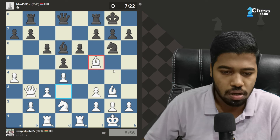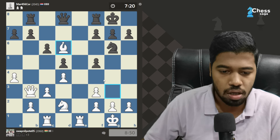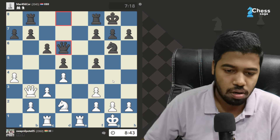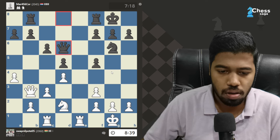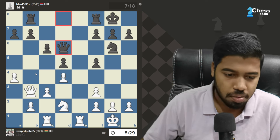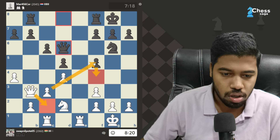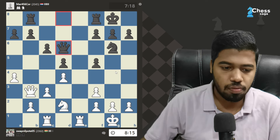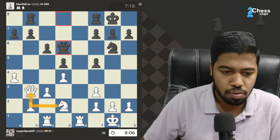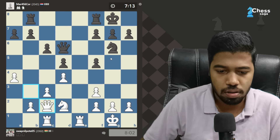Is this something that I'm missing? Okay, I see what he is trying to do, but now I can simply take this. He was threatening f5, therefore I have to take the bishop. If I put some pressure here, push, come here. Ideally I'd like to keep my knight on c5, so this works and it also attacks the pawn here, so let's go here.